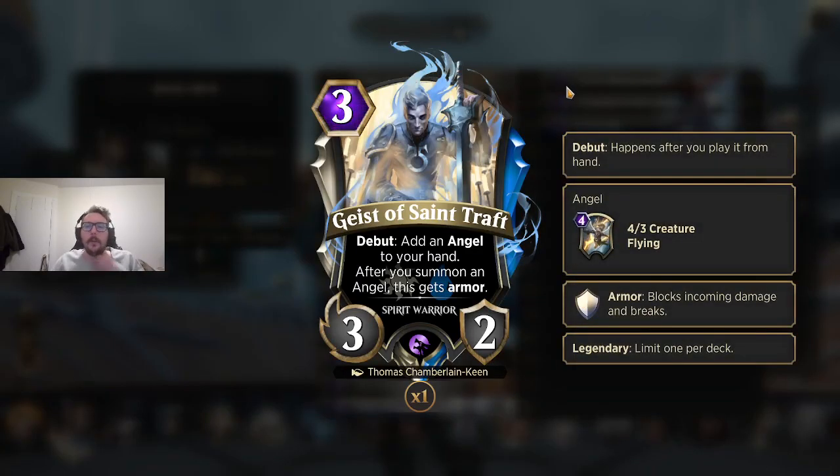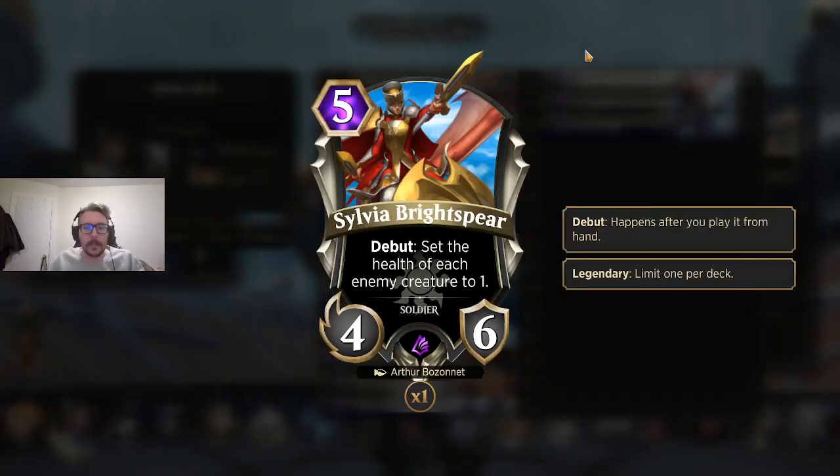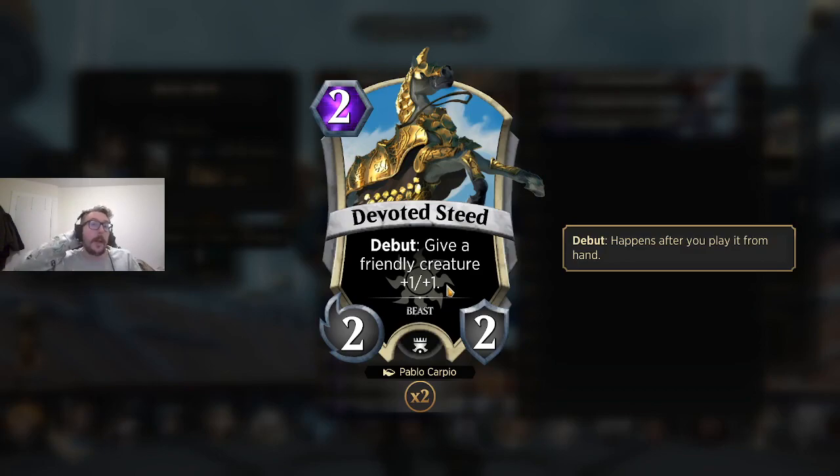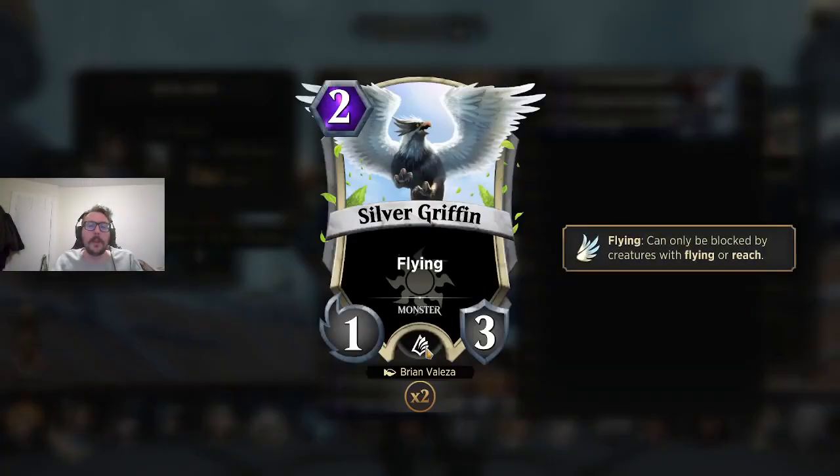Geist is card advantage — you play a 3-2 and get a 4-3 flyer. If you get to resolve it before Geist dies, Geist gets an Armor Token. Pretty nice. When you're playing aggressive strategies, you need to be cheaper than your opponent. If they're taking time to set up strong, powerful strategies — Epitome of Might, a ten-drop; Lava Wave, an eight-drop — you have to be faster. The only way you can get faster in card games is through mana cost, so you want to play the most bang for your buck at the cheapest rate. Card evaluation takes a little bit of time to get good at, but over time you'll be able to say: a 2-2 for two that buffs another creature — that's good enough for my aggro deck.